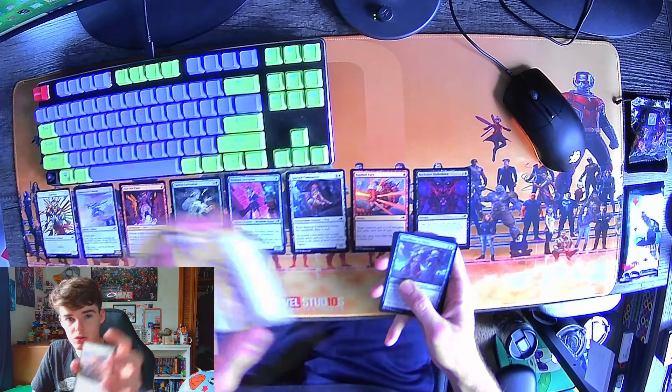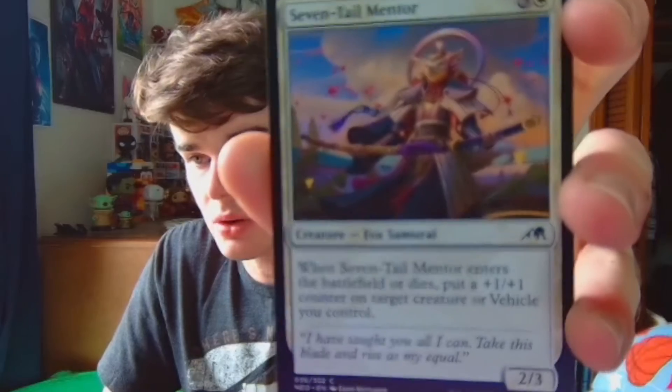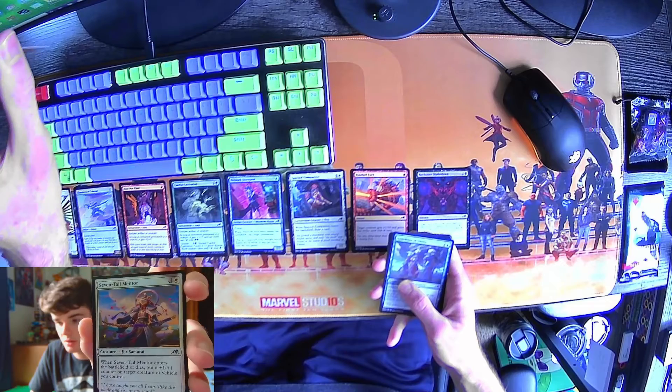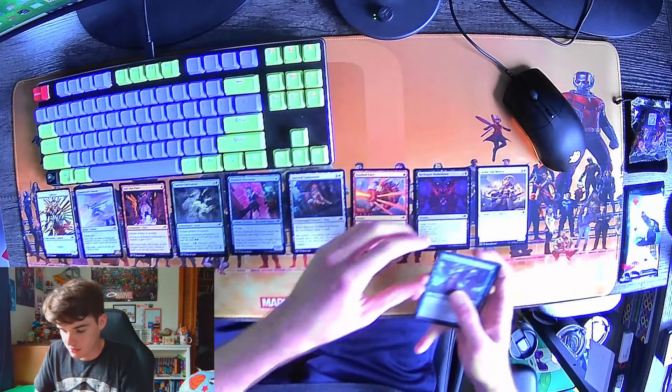All right. 7-tail Mentor — very cool artwork, very cool. I like that a lot. Very nice. Guardians of Obara.